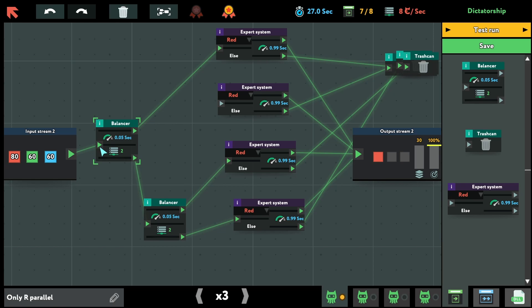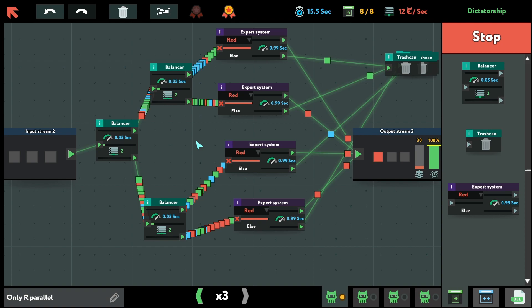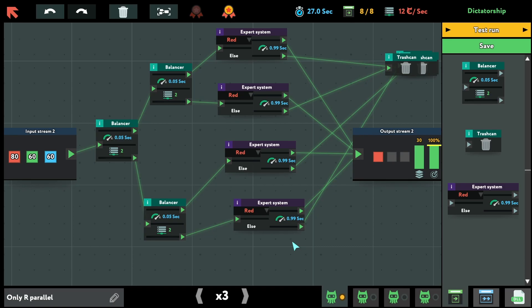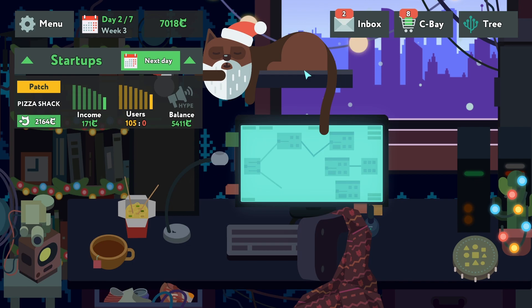That's a problem — I just need one more server. Now it should fix the problem. It's still way too fast — success, and it's gold! Save and exit.